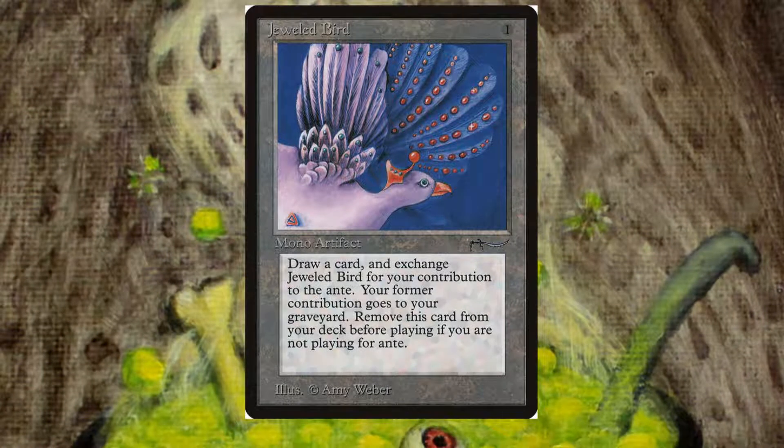First up is Jeweled Bird. Basically, when you use this artifact that costs only 1 mana, you can draw a card off of it and exile it into the ante zone and get back the card you've entered into your graveyard. It's a cool proxy card that you can use if you put into ante cards that you really don't want to give up. Maybe you think you'll lose and you play this, so you just lose this bird instead of one important card of your deck.